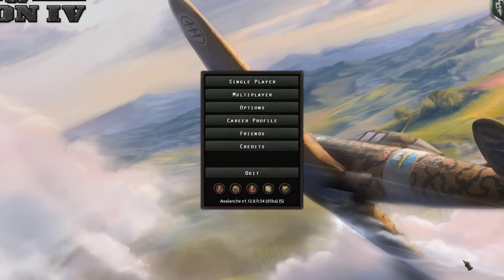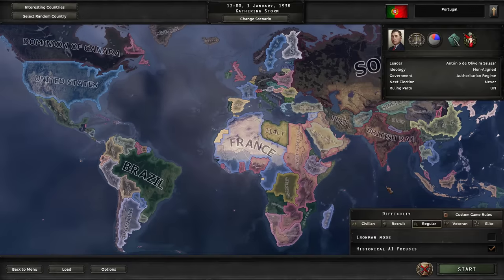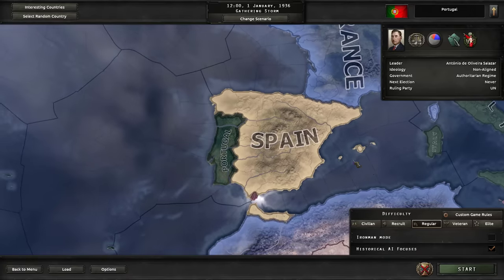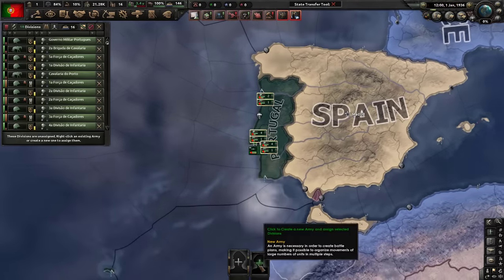Let's get back to the actual video. Today we will look at some very overpowered monarchist paths. I have to say that Paradox loves making overpowered monarchist focus trees — you can't really go wrong with any of them. But I will show you the ones that start as a minor nation and are not monarchist at the start.